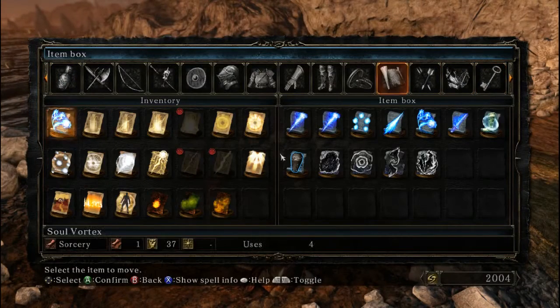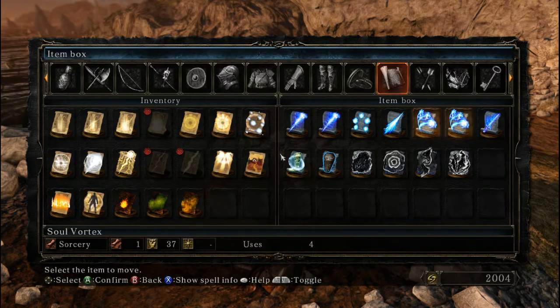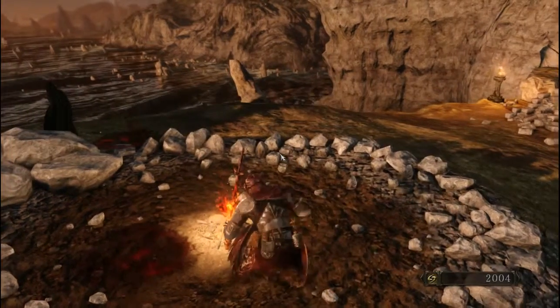I'm gonna go to my item box because I'm gonna put that into my stock. Why do I have two Soul Vortexes? That's strange. Now let's not forget about this Sublime Bone Dust — that's important stuff.